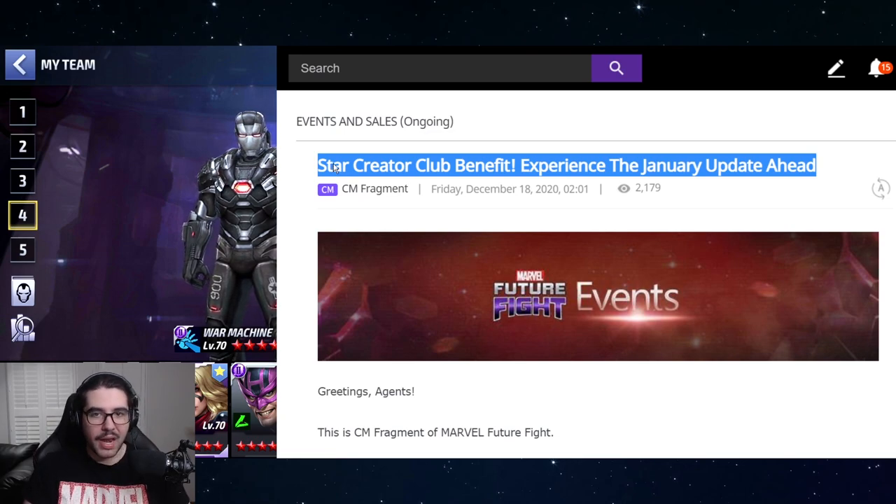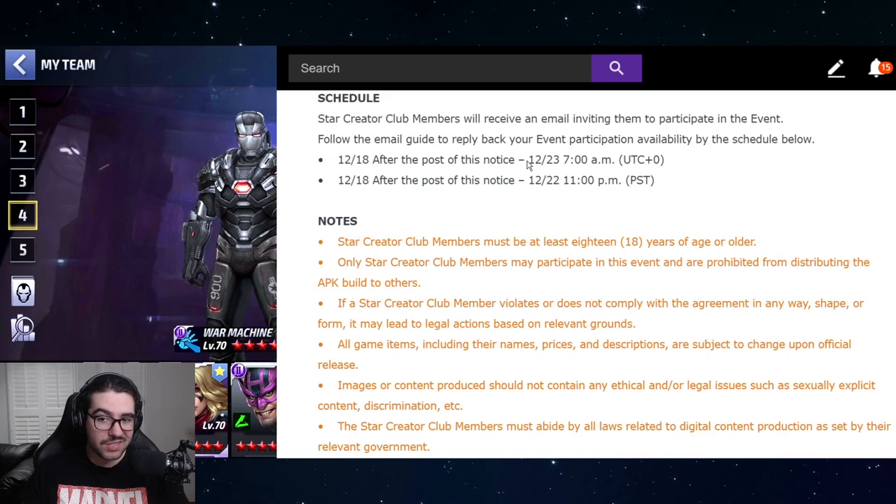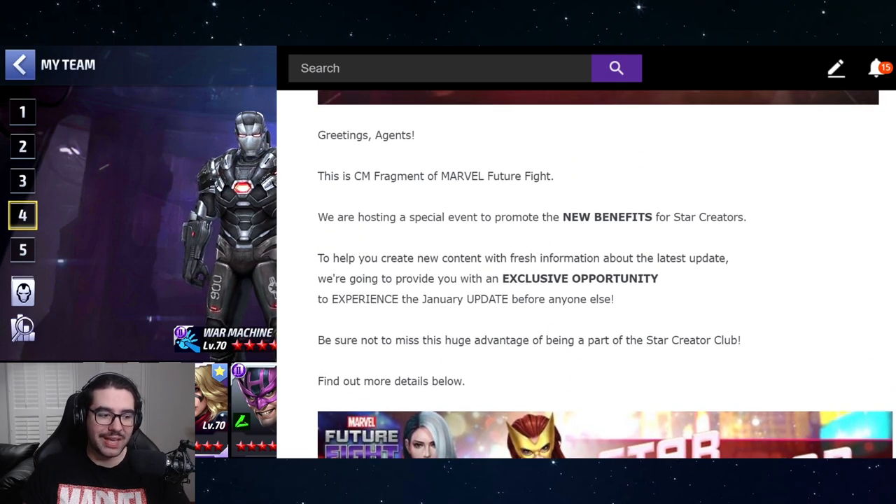My goal right now is to use my absence from the star creator club to push them to continue improving rewards. If they want me advertising their game properly, they need to step up. From the announcement we know they're accepting applications until the day before Christmas Eve, which means the update is probably on January 6th, and the Facebook live stream — if there is one — on January 1st.